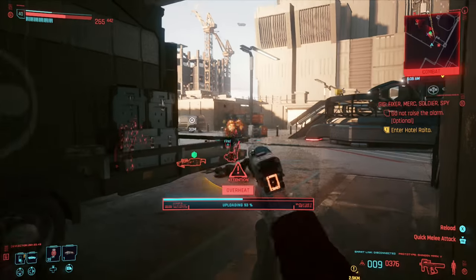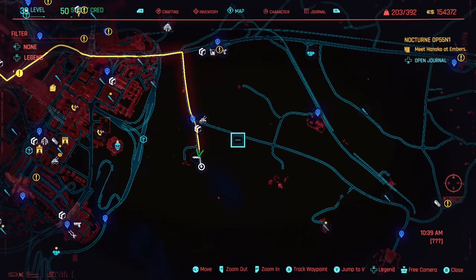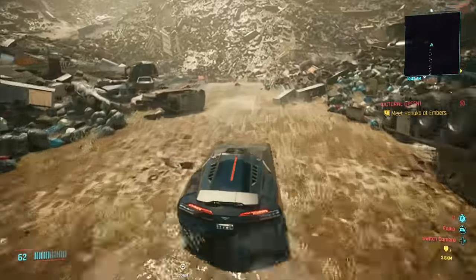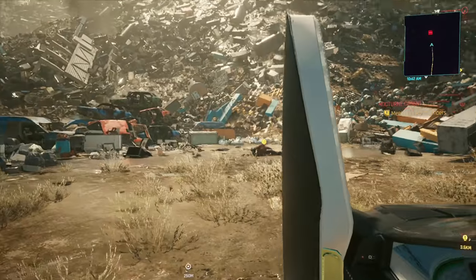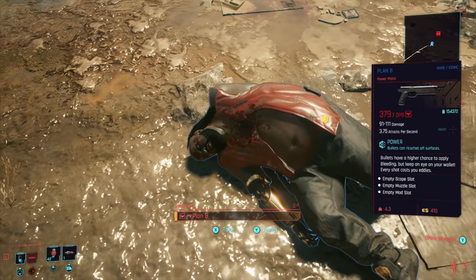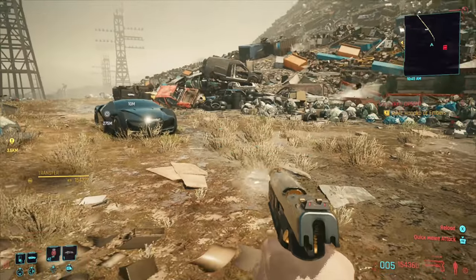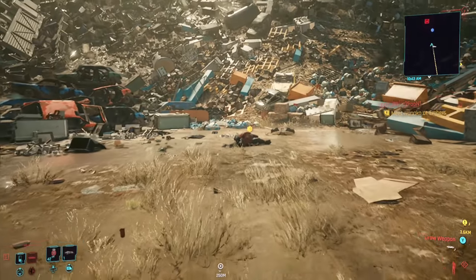Some are hidden in plain sight and you'd never think to pick them up. The first weapon is Dexter DeShawn's weapon. If you go to the junkyard on the map — where you were dropped off for dead and where Dexter DeShawn was killed — you can find his iconic weapon called the Plan B. It comes with pretty much unlimited ammo, bullets have a higher chance to apply bleed damage, and the recoil is manageable.